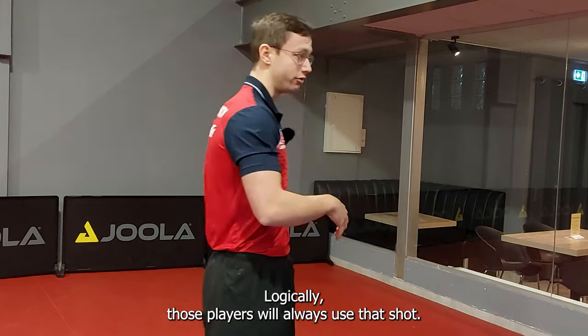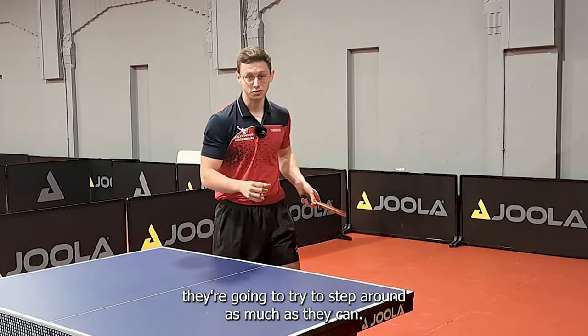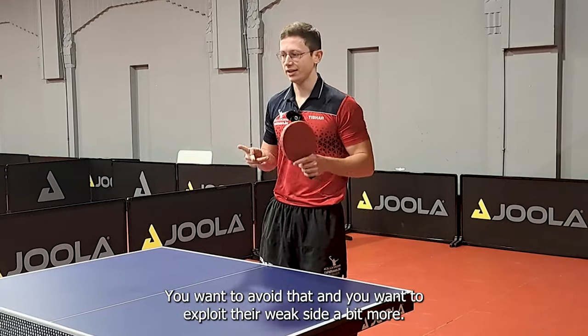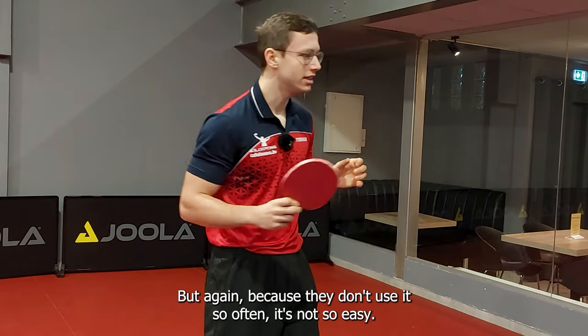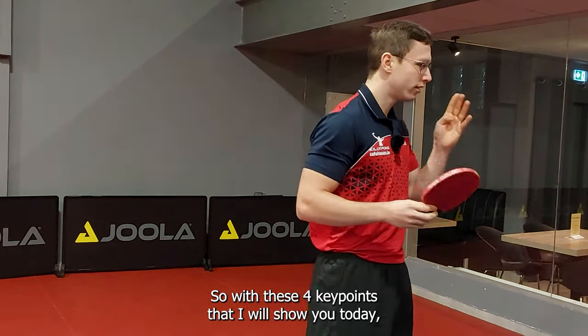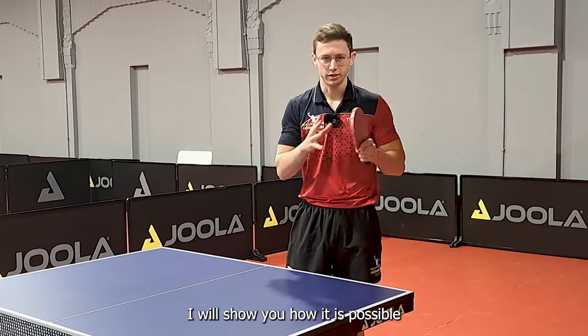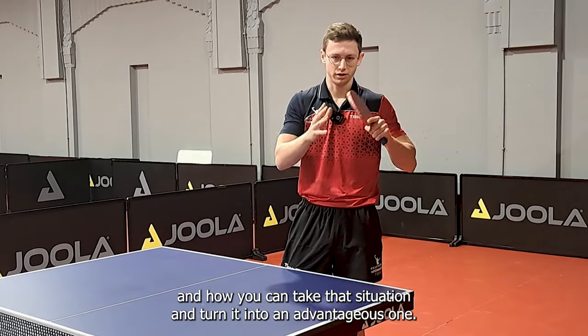Logically, those players will always use that shot. For example, if somebody is very strong with their forehand, they're going to try to step around as much as they can. You want to avoid that and you want to exploit their weak side a bit more. But because they don't use it so often, it's not so easy. So with these four key points I will show you today, I will show you how it is possible and how you can take that situation and turn it into an advantageous one.